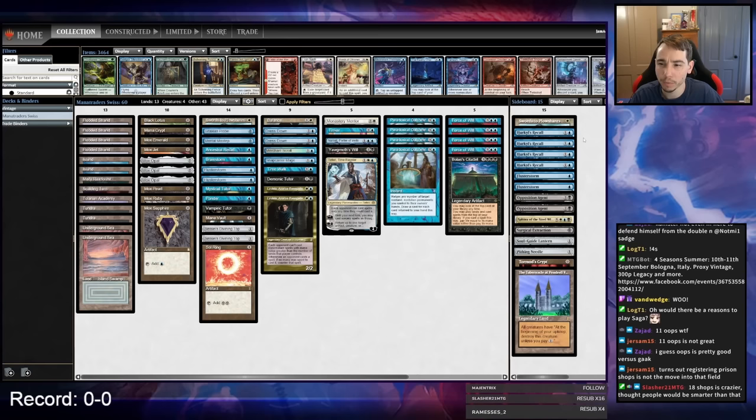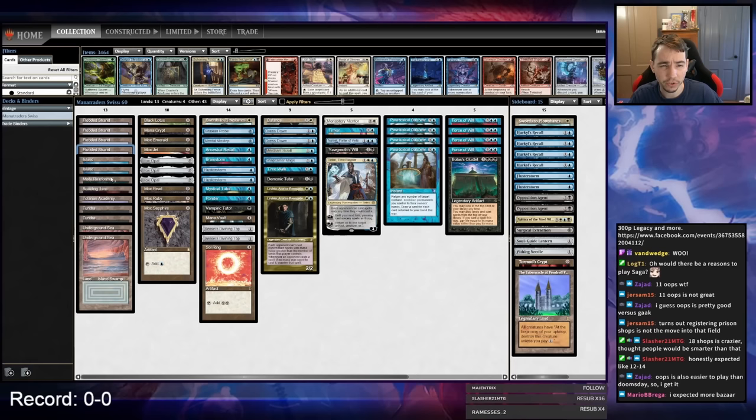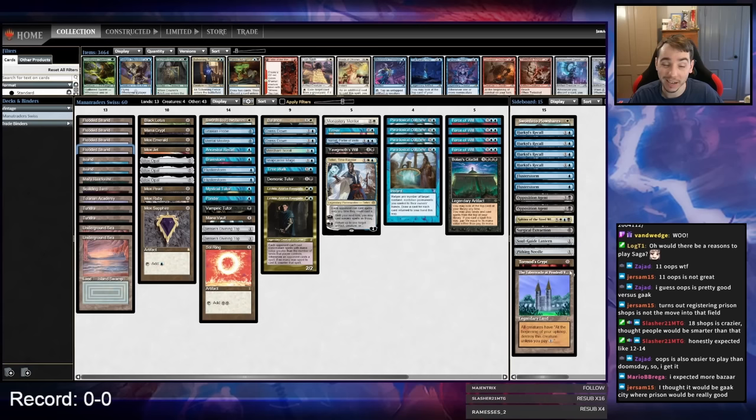We have four Hurkyl's but didn't have one in the main — I might have wanted one for this tournament. I also messed up my fetch lands: one of these Flooded Strands should be a Delta and one should be a Tarn. What happened was I was testing a Plains in the sideboard, then a Karakas, but I cut both and forgot to change back the fetch lands.